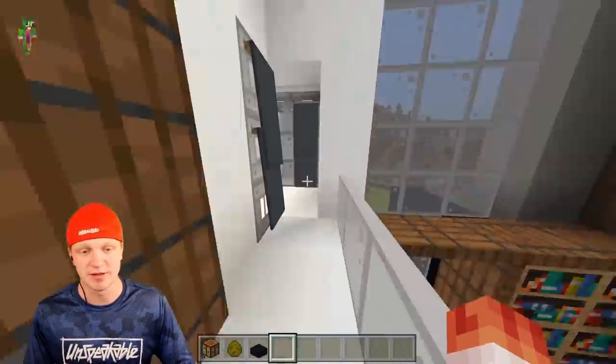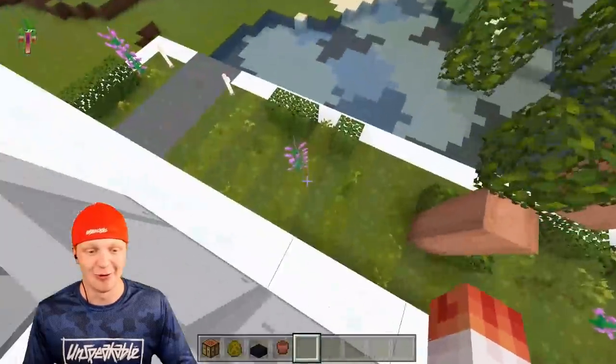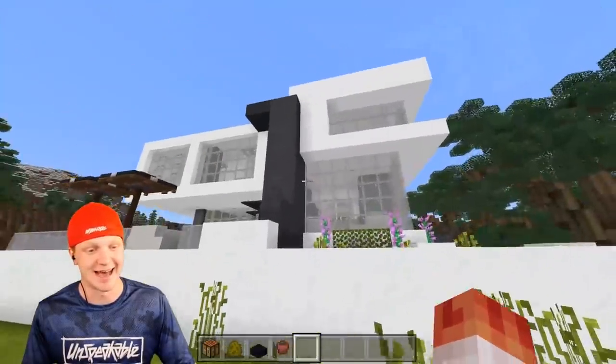There are like five bedrooms in here — wait, that's a bathroom. This is wild, guys. It even comes with a garden too. An outdoor fireplace — I mean, seriously, this house has it all.